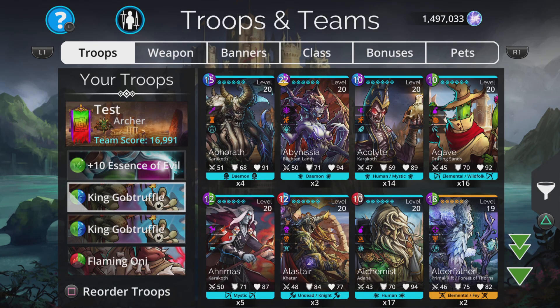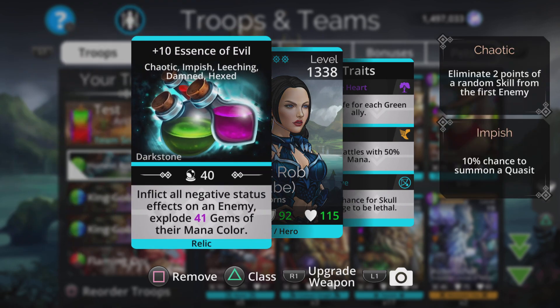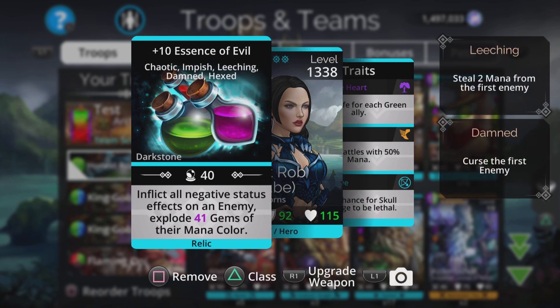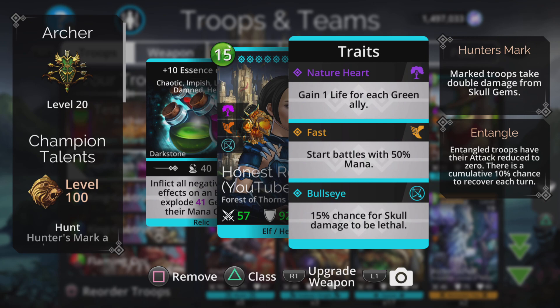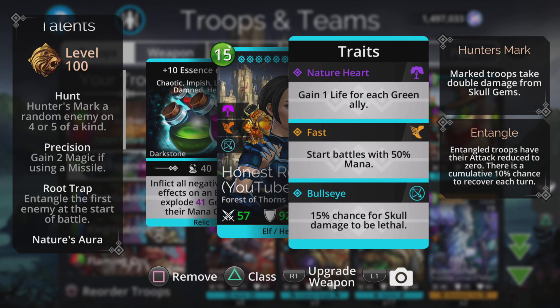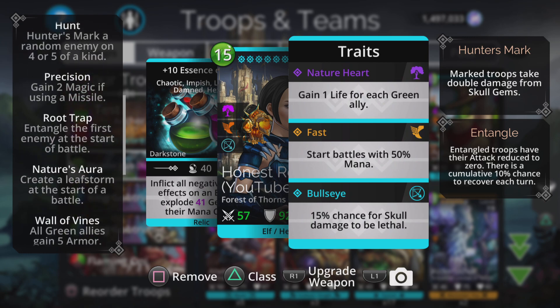The way this team works, we're going for Archer because we're going with Essence of Evil, which inflicts all negative status effects on an enemy and explodes a bunch of gems of their mana colour. In Archer, you've got two really nice traits: Fast — we start battles with 50% mana — and Bullseye, a 15% chance for skull damage to be lethal. On the talent side, I've gone for Hunt, so we Hunter's Mark a random enemy on four or five gem matches. Precision doesn't matter because we're using a Relic, so just pick anything.